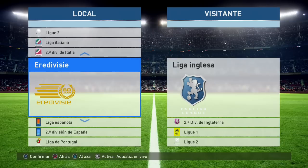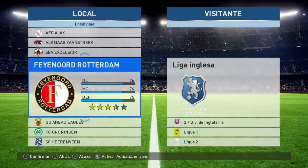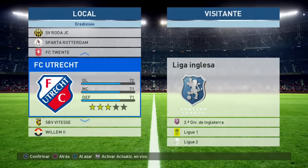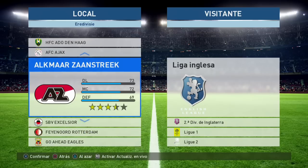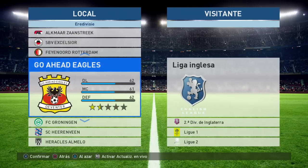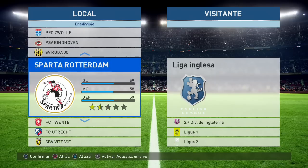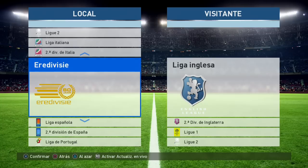Tenemos ahora el Eredivisie. La verdad desconozco un poco esta división. Pues, si está el PSV Eindhoven, debe ser la holandesa. Está el PSV Eindhoven, que es la liga holandesa. En esta liga holandesa están los más representativos: el Ajax de Holanda, el Feyenoord, el PSV Eindhoven, el Esparta, el Twente FC. Muy bien, tenemos la liga holandesa también.